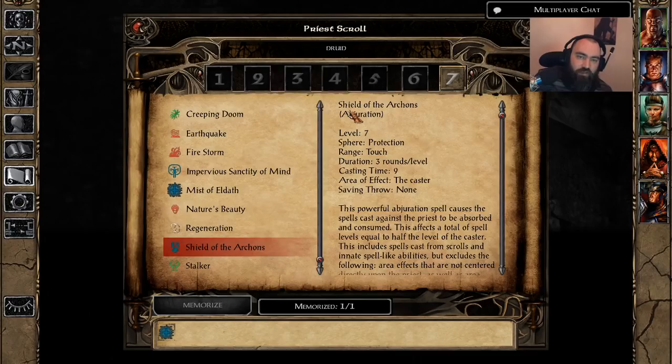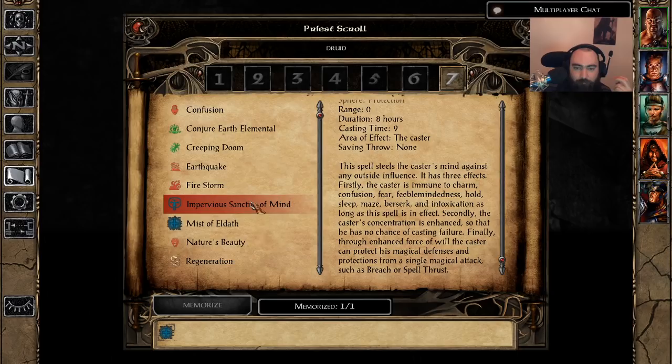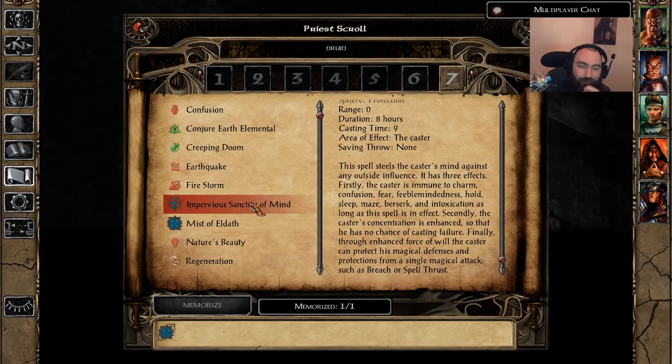In the original Baldur's Gate, the reason Clerics were so much weaker than Wizards is because their immunities were non-existent. The SCS Icewind Dale-ification component fixes that completely. Clerics are now just as safe as a Wizard, if not more so. Entropy Shield gives massive bonuses including immunity to Remove Magic. Impervious Sanctity of Mind lasts way longer than Spell Shield and gives the anti-magic protection you want most. Shield of the Archons is a weaker version of Spell Trap but combine all those together and your Cleric, Druid, or Shaman is sitting pretty against magical attacks.